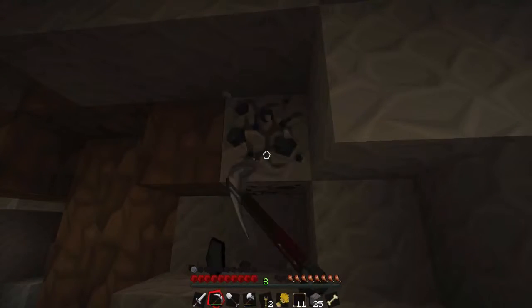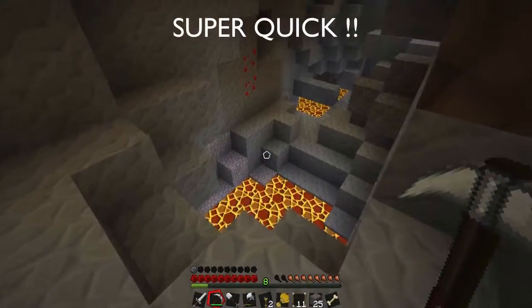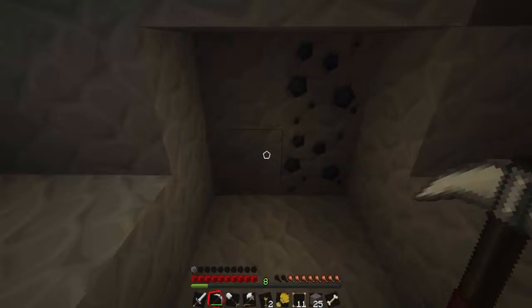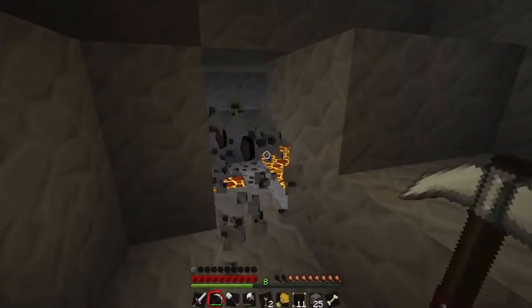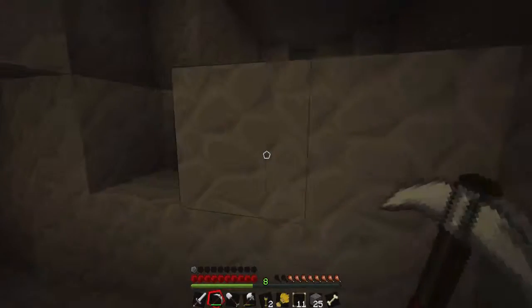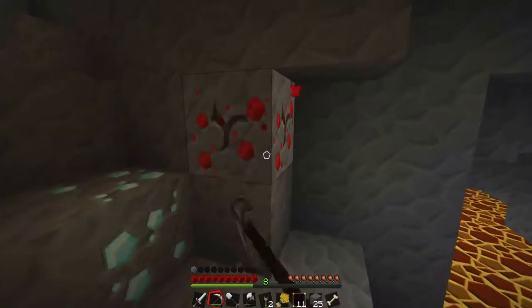We'll get this coal just on the way. Oh god, I've been using stone and wooden tools for so long — iron's just super quick. We're not going down there because we will burn to death. More coal, even more coal, which leads us in here. Nothing here worth risking my life for, and the diamond should be here.